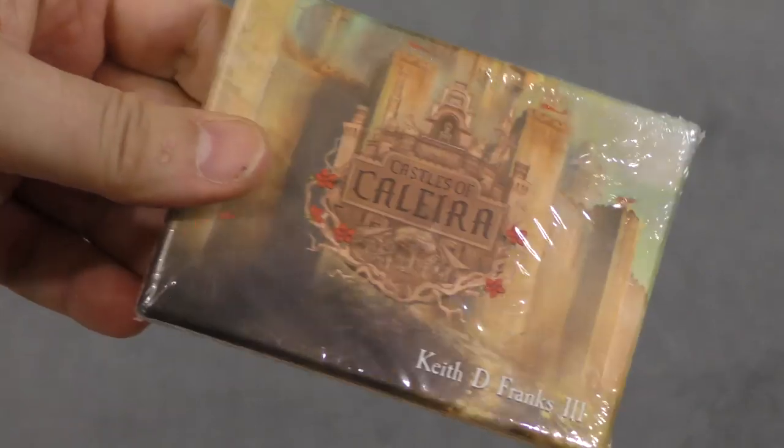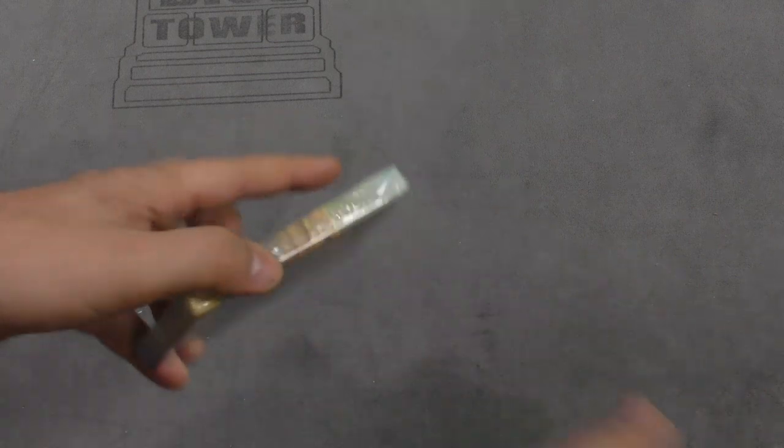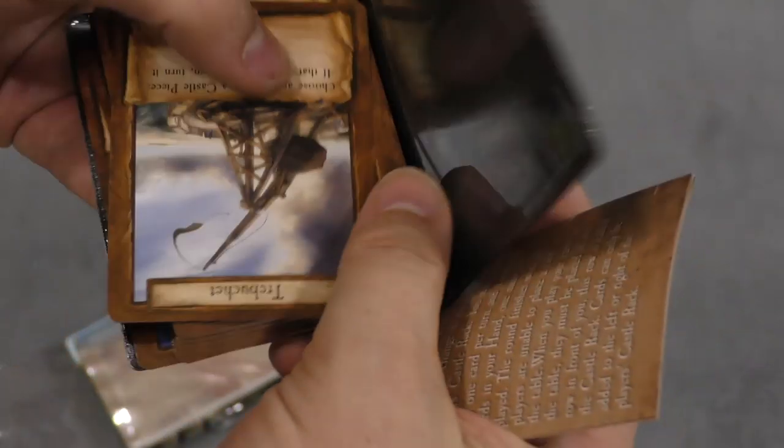Hey folks, I'm Tom Bassel, welcome to our daily unboxing. Today we're taking a look at a really tiny game — look how thin this is. It is called Castles of Caloria, very definition of a micro game. I wouldn't buy it honestly based on how small it is. It's a wallet game, so you don't even need the box.